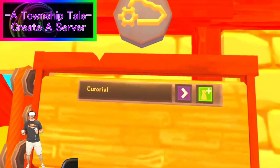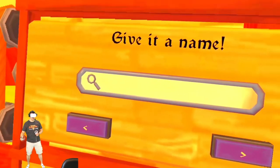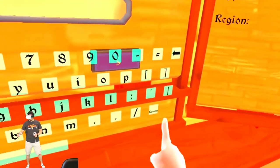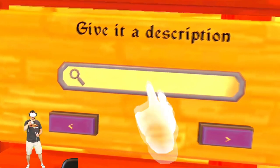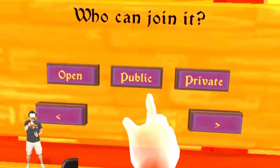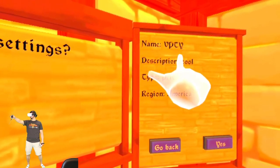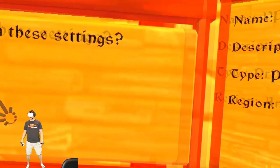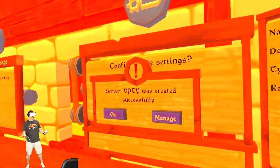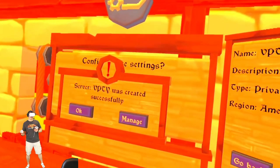To create a server, hit start, give it a name, hit return, hit next, give it a description. Then choose who can join — you can make it open, public, or private. Click private, click the arrow, confirm the settings — it'll ask you the region, the description, the name. Once you hit yes, your server is being made. For Quest users, you get a free server with your purchase of the game. PC VR users must become a supporter to get access to their own server. However, this game can be played free to play on PC VR by only joining other players' servers.